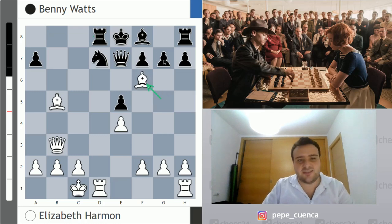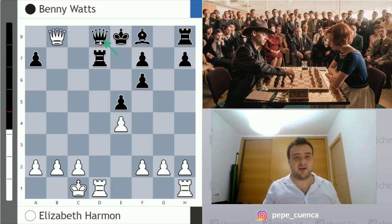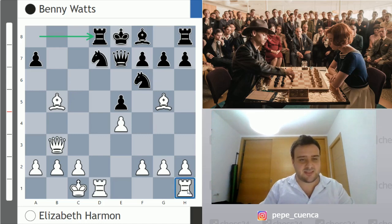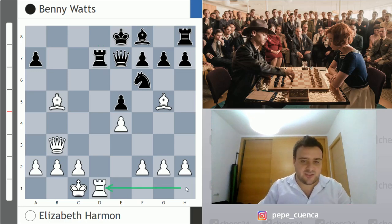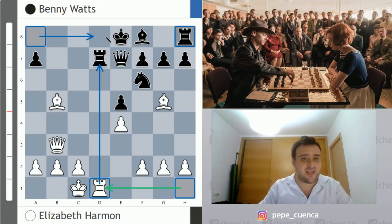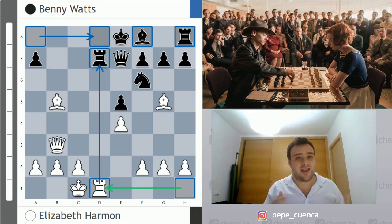Black's unique move to survive is Rd8, trying to protect d7 with everything. But it's not that simple — after Bxf6, gxf6, Rxd7, Rxd7, Qb8 check, Qd8 check, we have to remember black is actually a piece up, so this doesn't work. The only piece not contributing is the rook on h1, so the typical solution is to sacrifice the exchange on d7. After Rxd7, the only move since otherwise the queen on e7 falls, white plays Rhd1, bringing the idle rook into the attack. Now the rook on a8 and bishop on f8 are not helping defend d7, so black is completely losing — threatening Bf6 followed by Rxd7 winning on the spot.